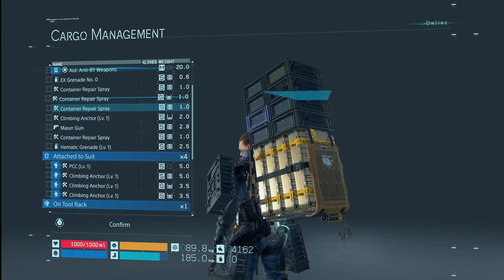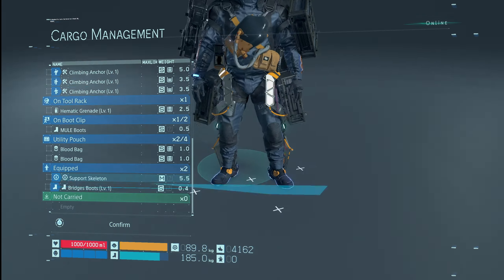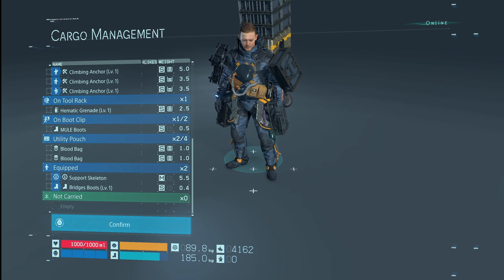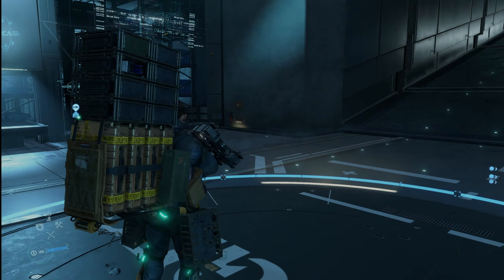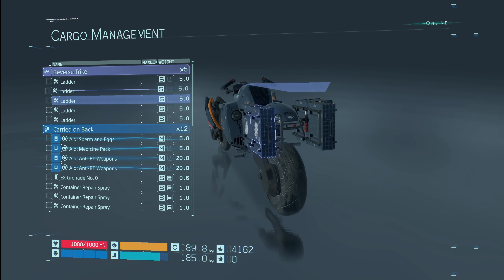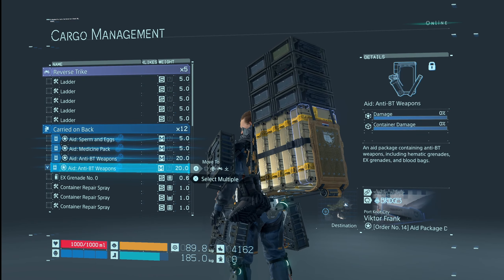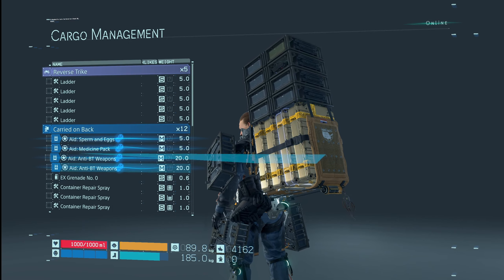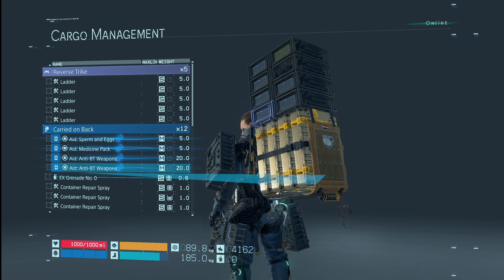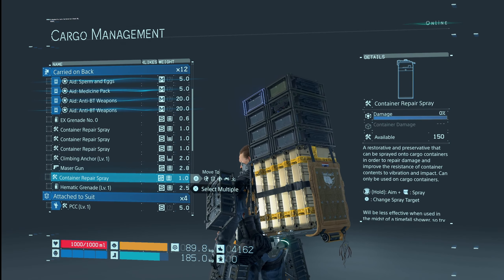Do we have any ladders? We actually do — we just need to look at the bike. Frustratingly, you can't always see the bike inventory; to see it you have to go over to it and open the cargo menu. There it shows up — it's actually a trike. There are all our ladders. There's a reason the ladders are on the bike: we're probably not going to be able to take the bike all the way there. There's a big hill we have to get over and the bike probably won't cut it.